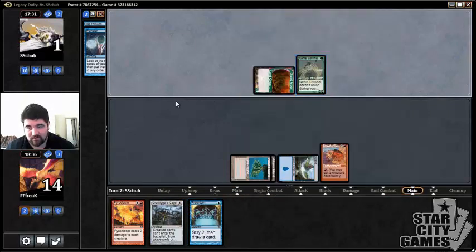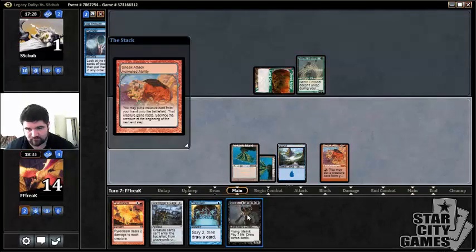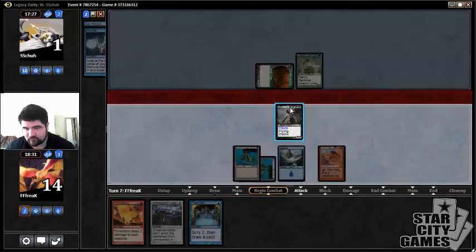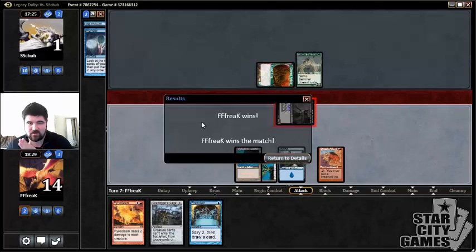He can't fetch a land anyway — he's at one life. He's got a Sentinel and we have Griselbrand. Alright, that's round one! Hopefully we can win three more, win eleven packs, and show you all the power that is Sneak and Show, which I think is a very well-positioned deck right now. More on that in round two.